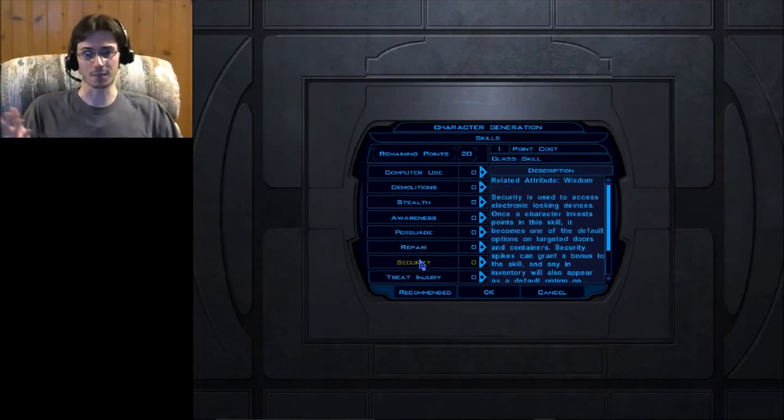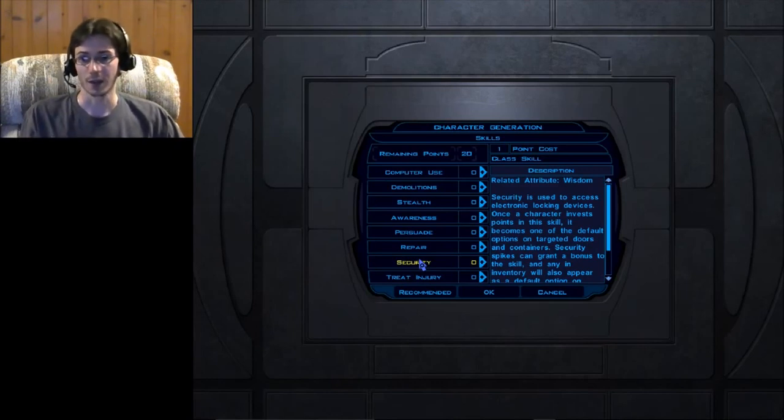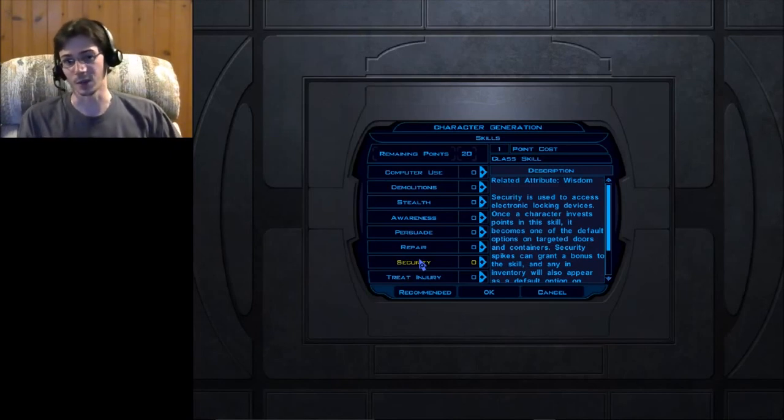Security is the ability to pick open lockboxes, lockers, or even doors. If you have even one point in this skill, it'll be a default option whenever you come to a locked door. Without it, you won't have the ability to unlock the door and will just have to bash it open with your weapon, which can take forever given how combat works.